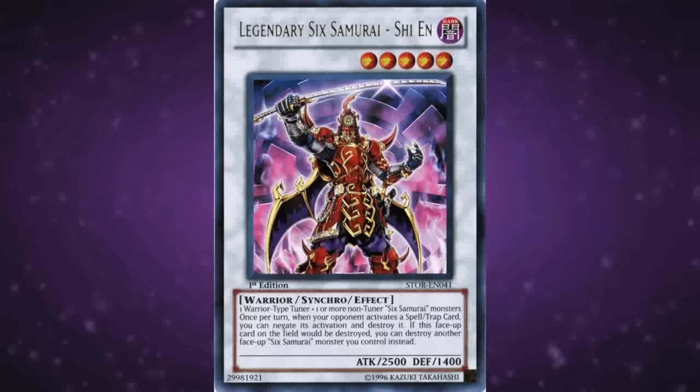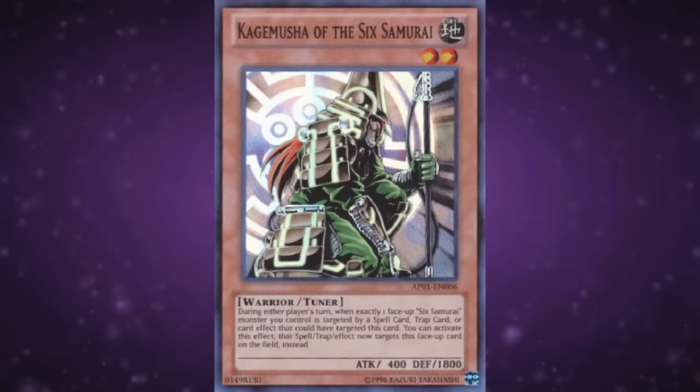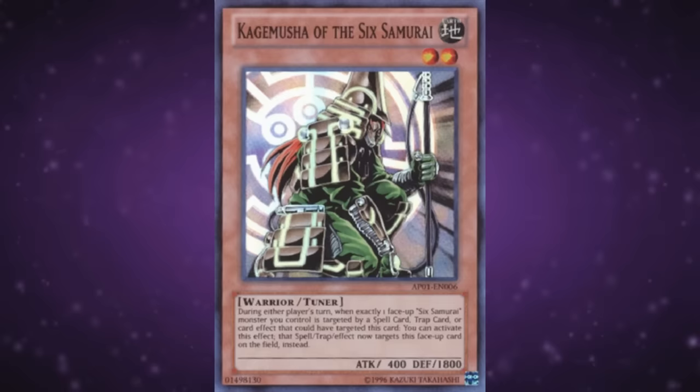Kagimusha of the Sixth Samurai is a level 2 Earth tuner with 400 attack and 1800 defense, and when a Sixth Samurai monster is targeted by a card effect, you can transfer the target to this card instead. Kagimusha used to be the star tuner of the deck, not only due to easily enabling Shien, but also due to giving you access to Naturia Beast. It's no longer the star of the show due to better tuner options, but it's not the worst thing to run if you really want to get out Naturia Beast.